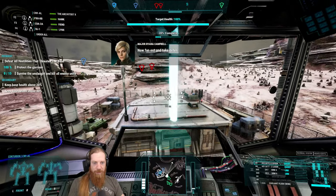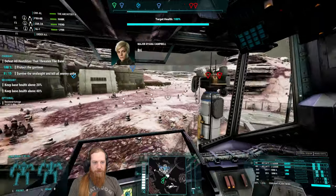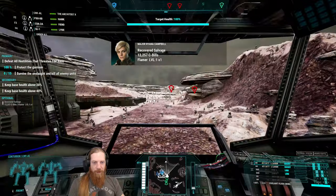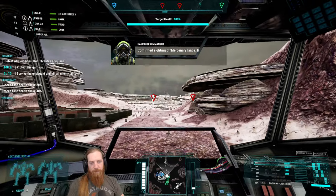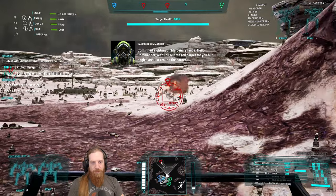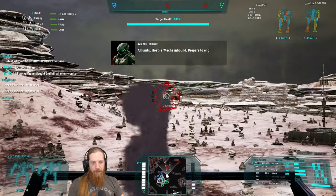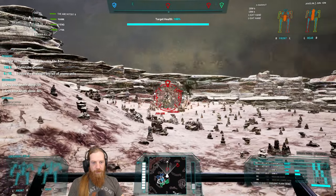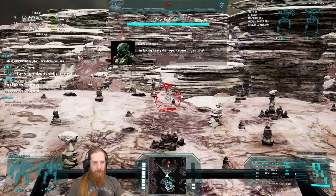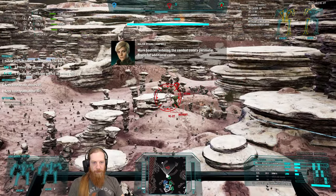Fan out and take defensive positions, prepare for incoming hostiles. Brilliant - Pair Lord acquired. A flamer - wow, how useful is that going to be? More hostiles are entering the combat zone's perimeter, brace for additional contact. Completely missed with that laser.